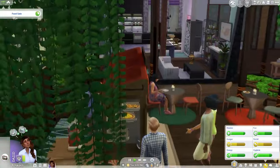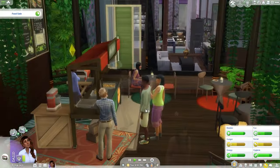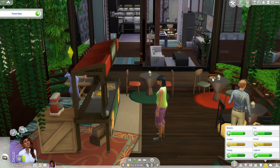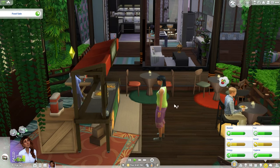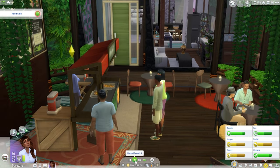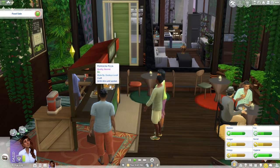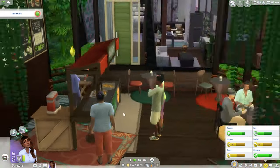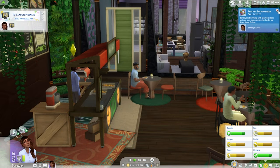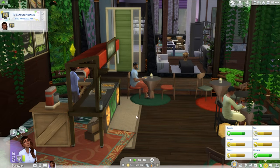We'll sell this and then we're gonna do a delivery and get some ingredients that we need. Jeffrey Landgrub - enjoy my pizza! Two days - yeah, we're gonna need to make some more pizza. She reached entrepreneur skill level two and she made $46.